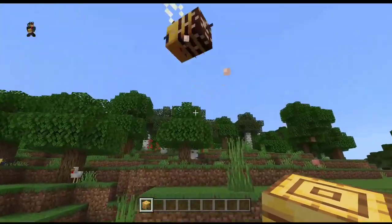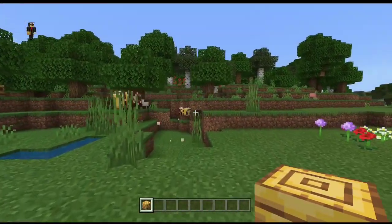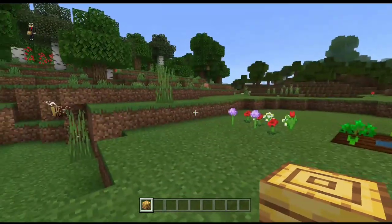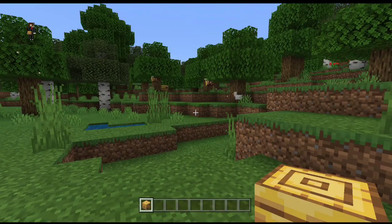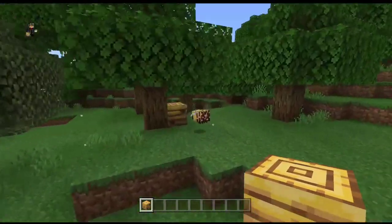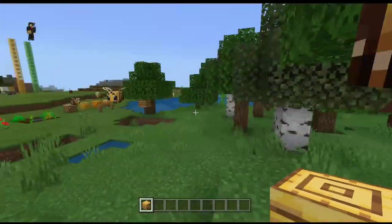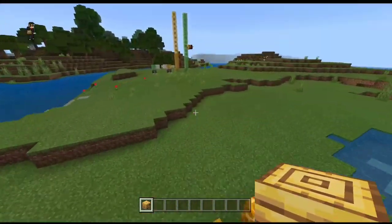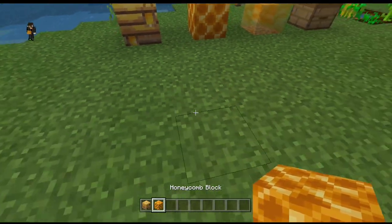When I destroy the bee nest, look at what happens — the bees come out! I'm sorry, this is only for video purposes. They go out and I think they're mad at me. Since I'm in creative mode nothing happens, but if I were in survival, they would attack me. There are three bees right here.